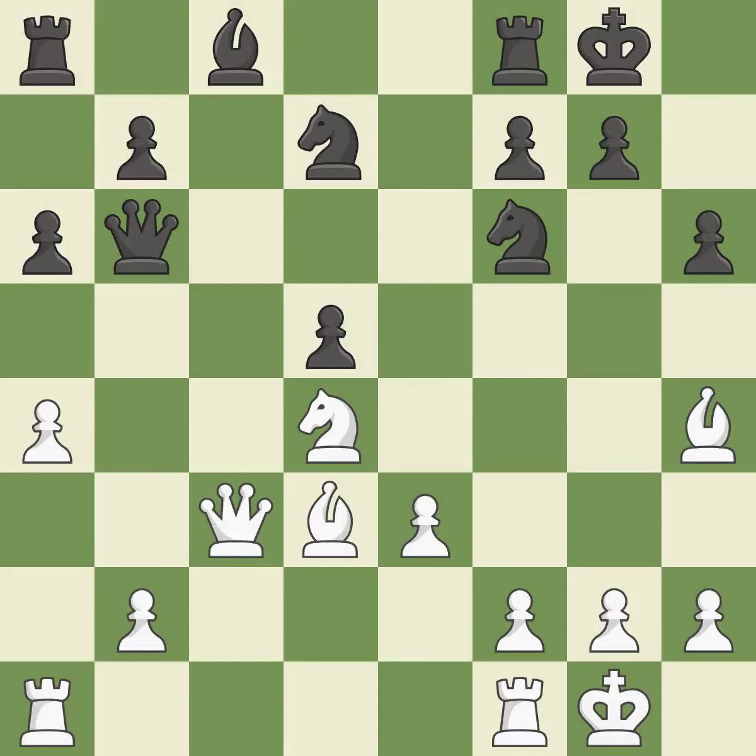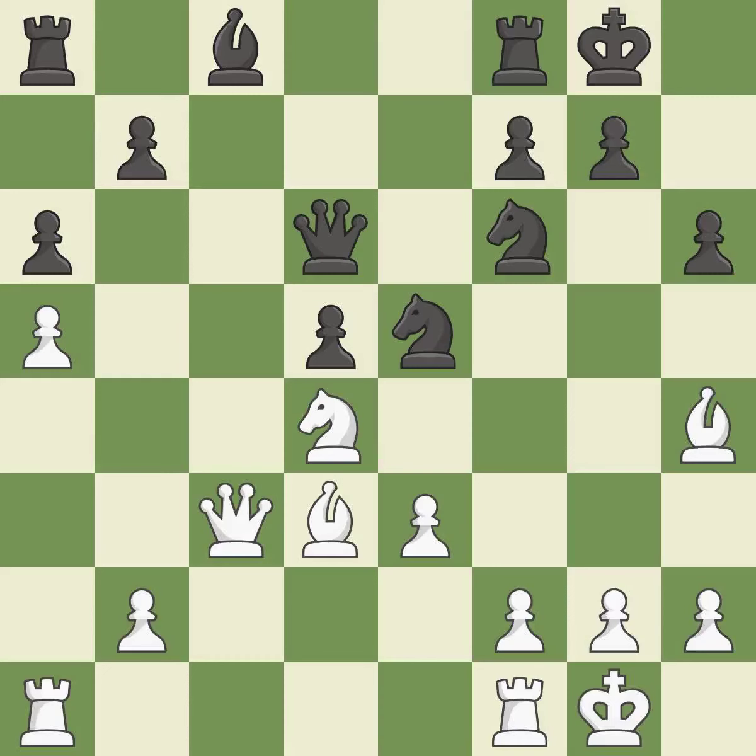Takes back. This threatens to kick a queen — it is best. This mobilizes the knight, allowing it to control more of the board — it is best. The opposing queen is kicked by a pawn and must now move or be captured — it is best. This move puts the queen on a safer square. This moves the bishop to a more active square, making it gain scope.